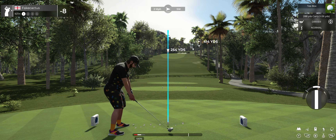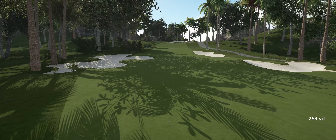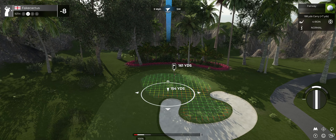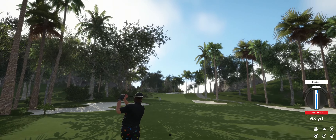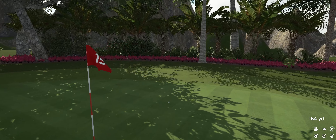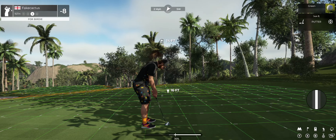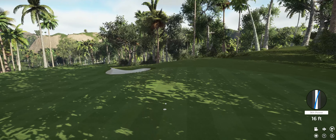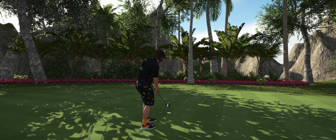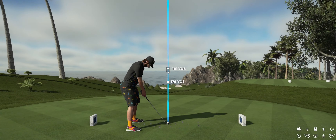Teeing it up on a par four. Drive's looking good. This is about 160 or so to the pin. That was good — 14 feet to the cup from here. Just a little three footer left for this one. There's your par. And that'll keep you at eight under for this round.